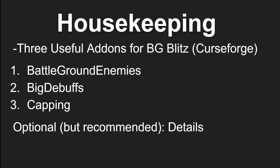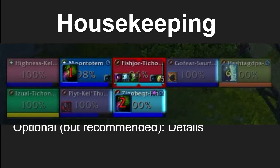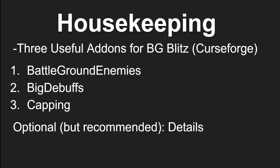Number 2 is Big Debuffs, and it does two separate things. First, it will show on your team's raid frames if you have a teammate that is stuck in crowd control. This is very useful for knowing specifically if your healers are stuck in crowd control, and can help you make a better decision on whether or not you need to use a defensive cooldown. Additionally, it will show a very large icon next to the enemy's nameplate if they have a major cooldown active, such as Combustion for Fire Mages or Avenging Wrath for Ret Paladins, helping you decide whether or not it's a good idea to press a defensive cooldown.